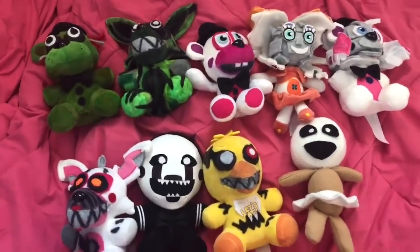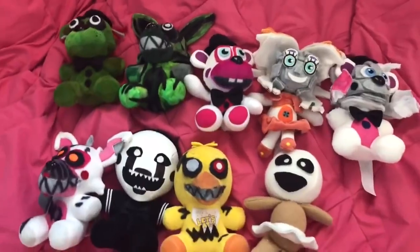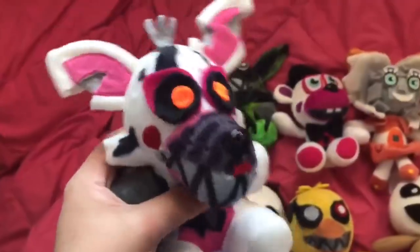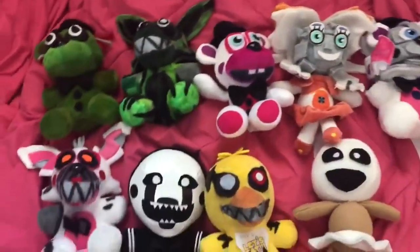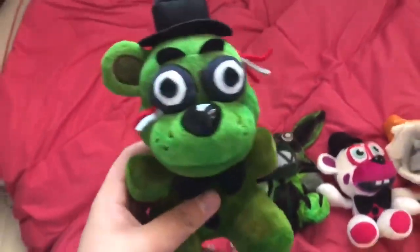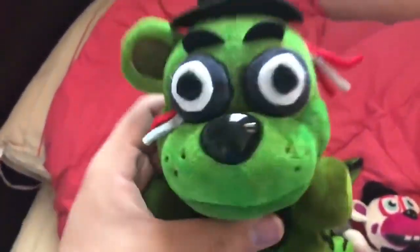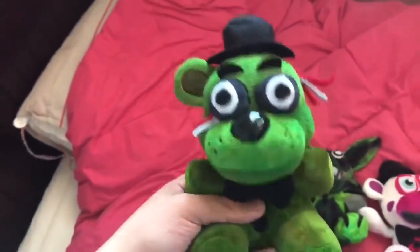I've made tons of new characters — nine new ones to show you. I did put Nightmare Mangle in here because I never officially showed it to you. Let's start with FNAF 3. We've got Phantom Freddy — pretty basic. I colored a Freddy green, cut off an ear, put some wires in, changed the eyes, and added some buttons. There's not very much to do with Phantom Freddy; he's just a nice plushie to have.